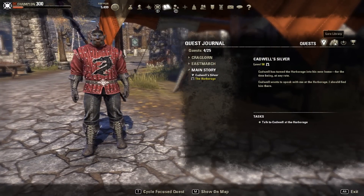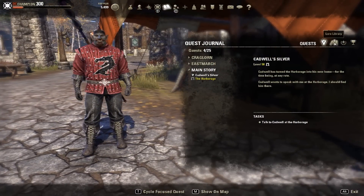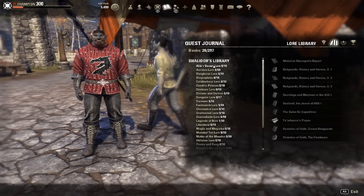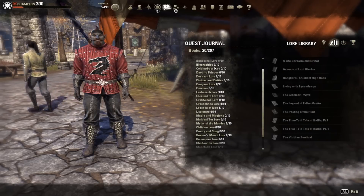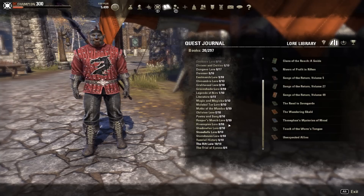The first thing you're going to do is get a full set of lore books. You can check the sets in the journal and then go to the Lore Library and see the ones you've collected. Unless you've read a lot in the game, you probably don't have a full set, but the good news is they're really easy to find.